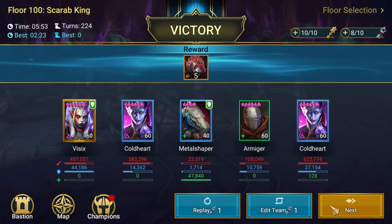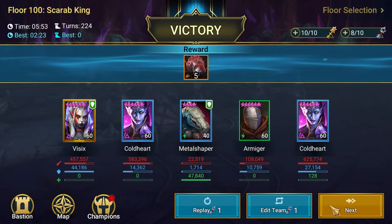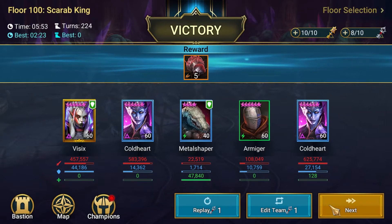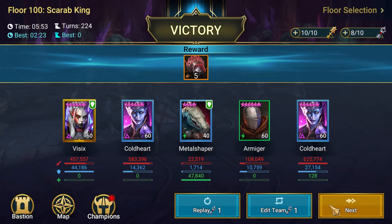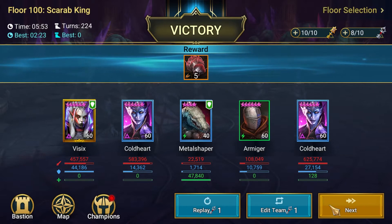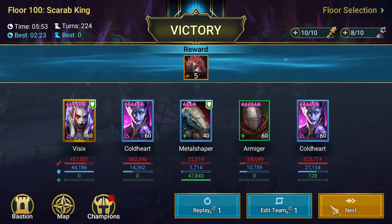And there you have it. Pretty good time, under 6 minutes. It didn't take too long - turn 224. Not quite my best. It's definitely not a zero turn run, but it's pretty good. We're using Visex, a reward champion, and two rare void champions in Cold Hearts. Yes, they are very strong, but we do have options that we could bring in place of them.